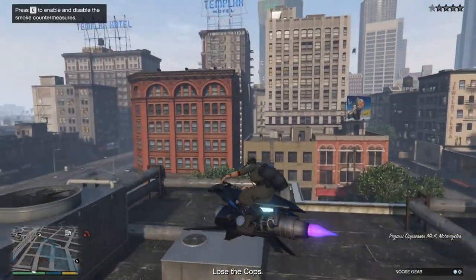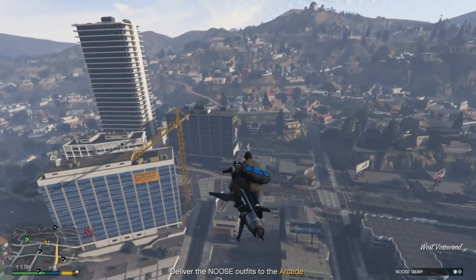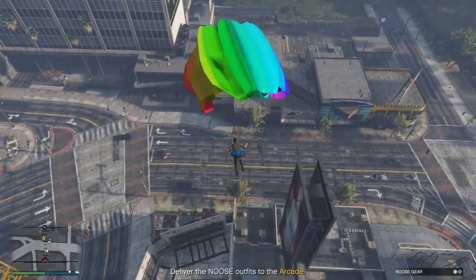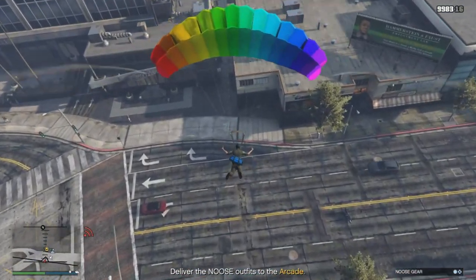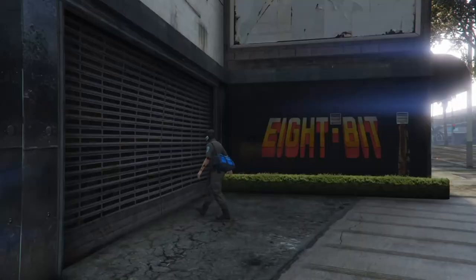Grab that duffel bag, head back upstairs, get on your Oppressor, and head straight back to your arcade. Once near the arcade, fly high enough and jump off the bike and parachute down. You want to parachute right into the delivery circle — this is important because it's the last bag. Landing in the garage right next to the circle works too, as long as you land right in the circle.